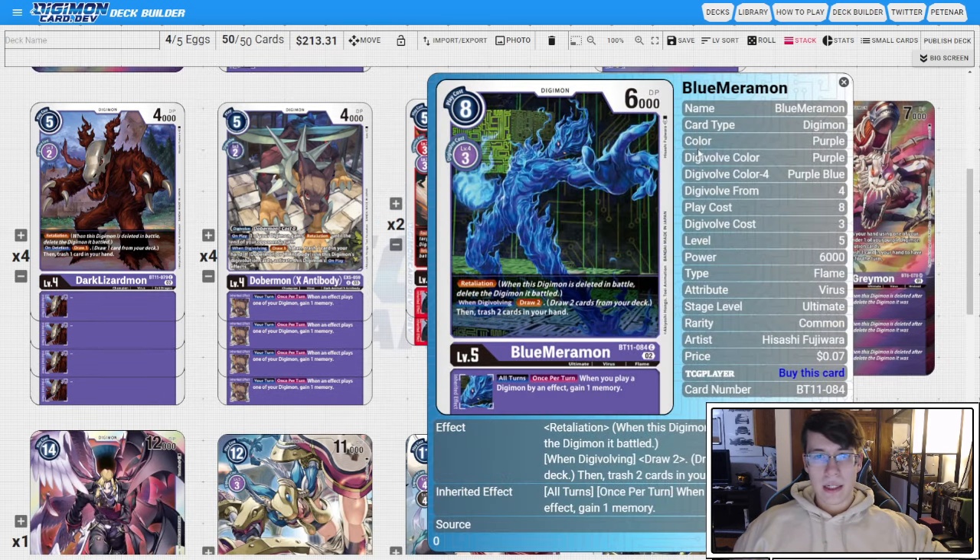For our level fives, the four copies of Blue Marimon from BT11 is our main level five — we want to see it all the time. It's got Retaliate, and when Digivolving, we cycle two cards: draw two, trash two. It gains memory when we play a card by an effect — just more piece collecting. It's just a great card, giving us memory and cycling cards.